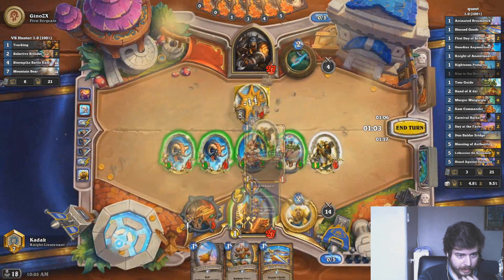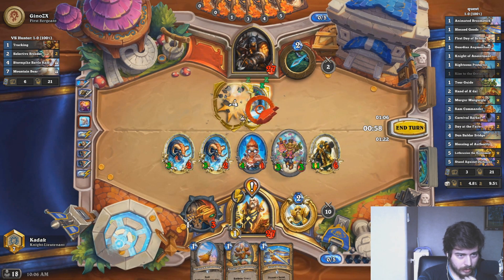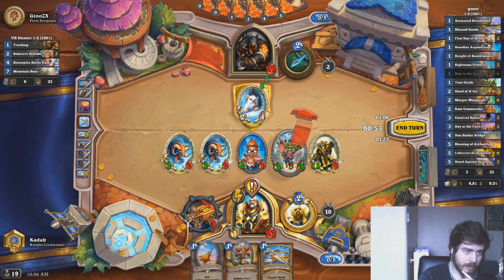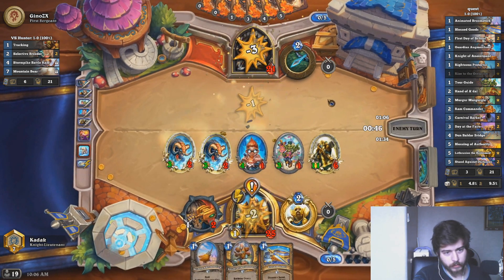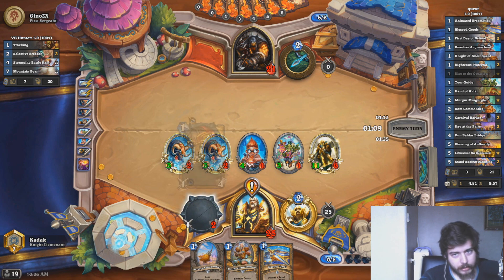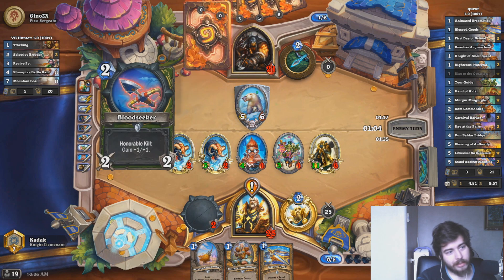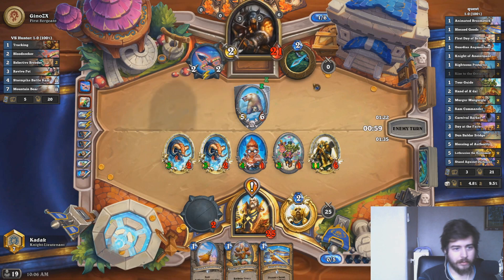The sooner we play Blessing of Authority the better it is. We could play around a potential Explosive Trap, but considering it doesn't really look like he's playing Secrets — lethal on next turn, 25 damage on board, sweet, turn 5 by the way. What is this? Discover a Friendly Beast that died this game, summon it. That's so annoying.